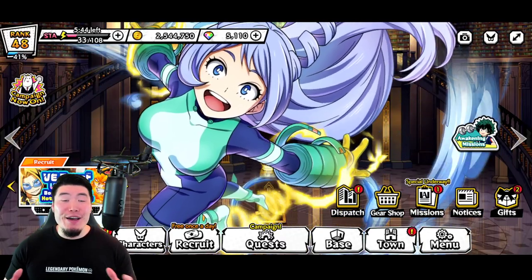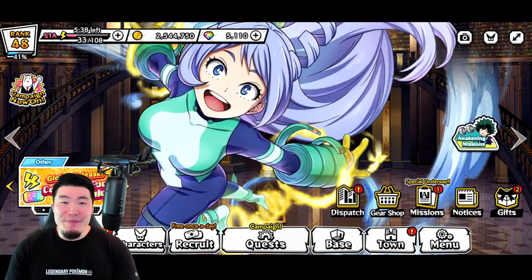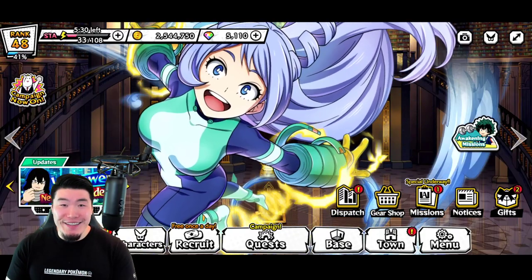Alright, what's going on guys? Welcome back to another My Hero Academia Ultra Impact video. Today we are finally summoning for the World Heroes Deku, Bakugo, and Todoroki as well.